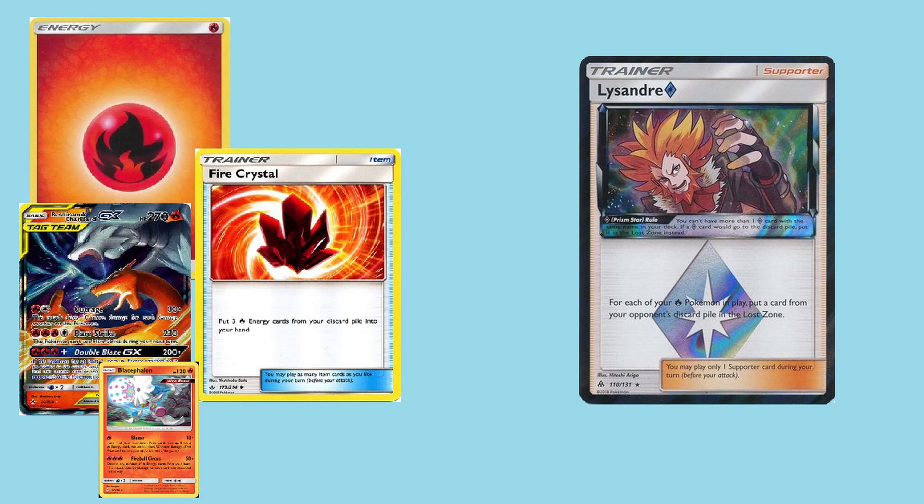Lysandre is also very useful against other fire type decks as well, since most decks in the current meta utilize the fact that they can simply discard fire energy using Ultra Balls or other search cards just to get the energy back by using Fire Crystal. Or even with a Baby Blacephalon mirror match, you essentially lower the amount of damage they can do next turn by at least 50 damage, potentially even more depending on how many Pokemon you have in play, which is pretty crazy seeing as they go from zero to two to three cost attacks really quickly.